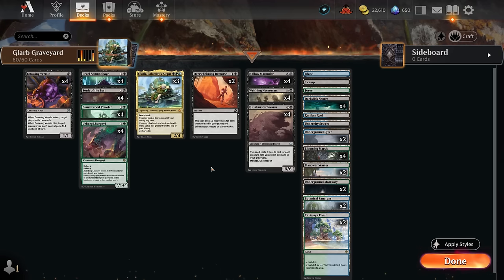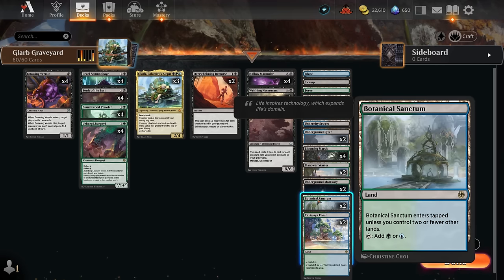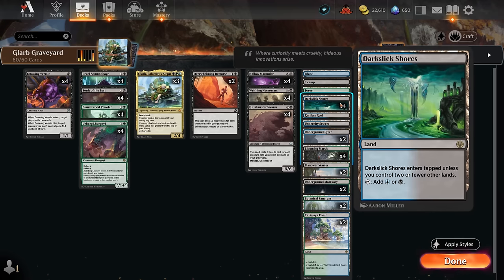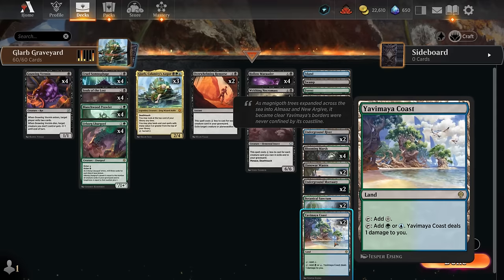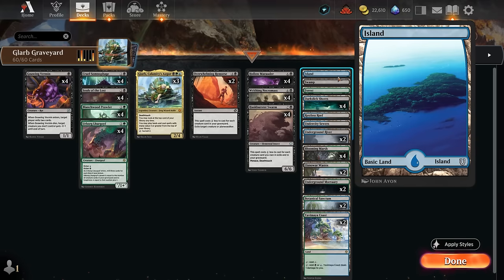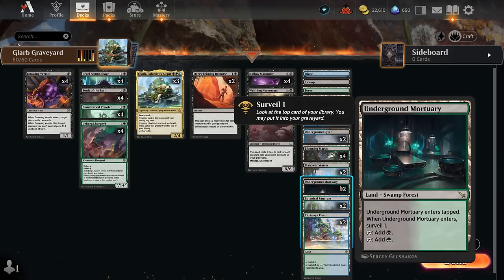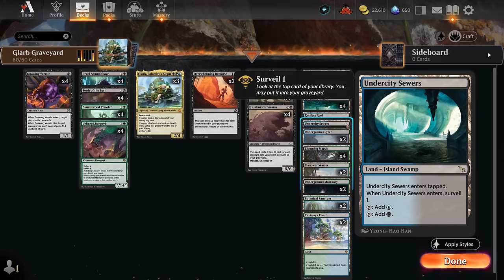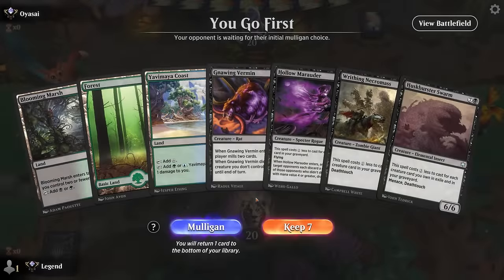That pretty much wraps up the deck. The plan is simple: fill the graveyard, get value off Glarb, and start casting huge monsters for just one or two mana. We also have Restless Reef, a creature land that mills four when it attacks. The mana base includes fast lands — Botanical Sanctum, Blooming Marsh, Dark Slick Shores — pain lands with Underground River, Elenor Wastes, and Yavimaya Coast, a few basics, and surveil lands like Mortuary Mire and Undercity Sewers to put more cards in our graveyard early.